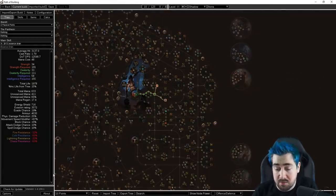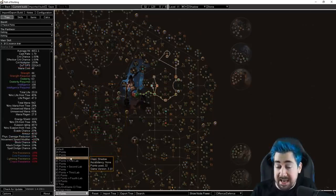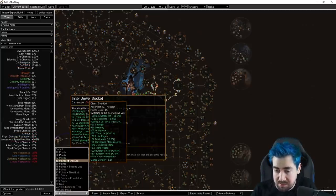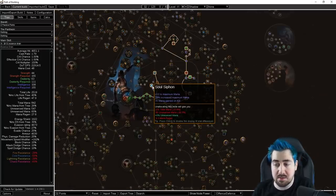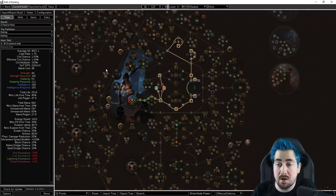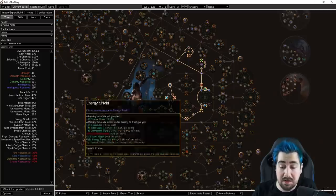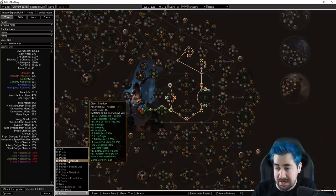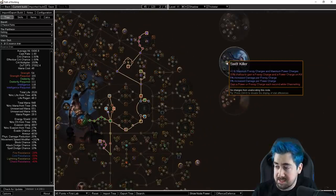So this is the skill tree, and as per normal we're doing the step-by-step thing. Early on I like taking Soul Siphon — this helps you get rid of your mana flask early on. Sometimes you might not be able to get rid of it entirely until you get Heart and Soul, but it really helps your sustain. We take Swift Killer as the first ascendancy, and this gives you a lot of damage and also additional speed with casting and Shield Charge later on.